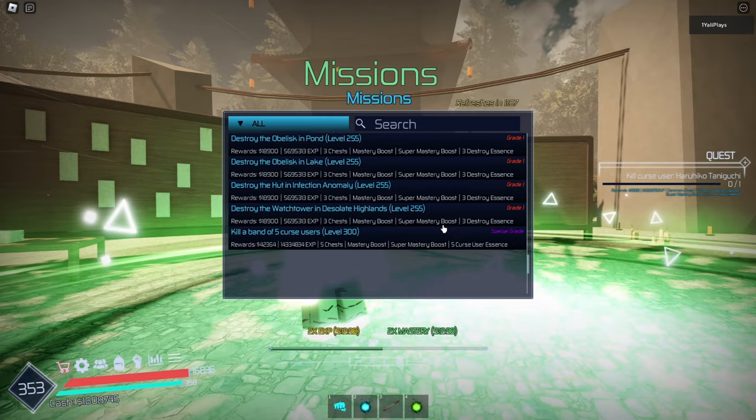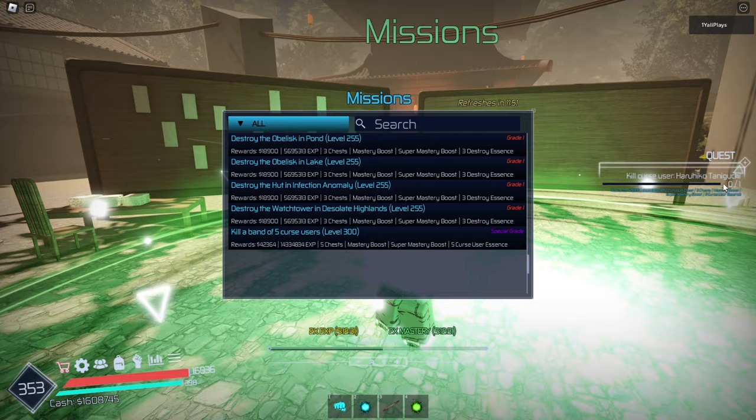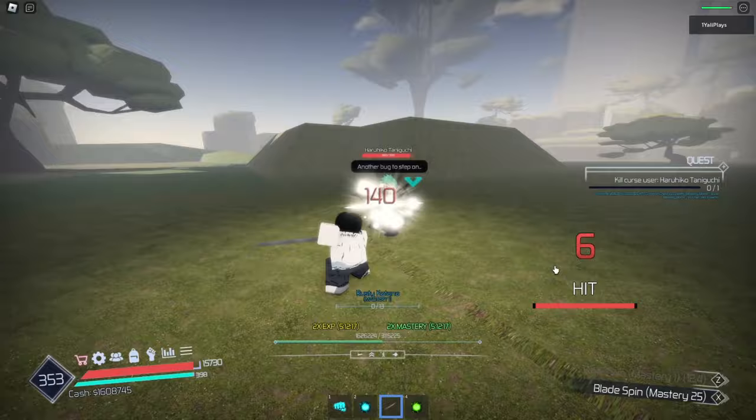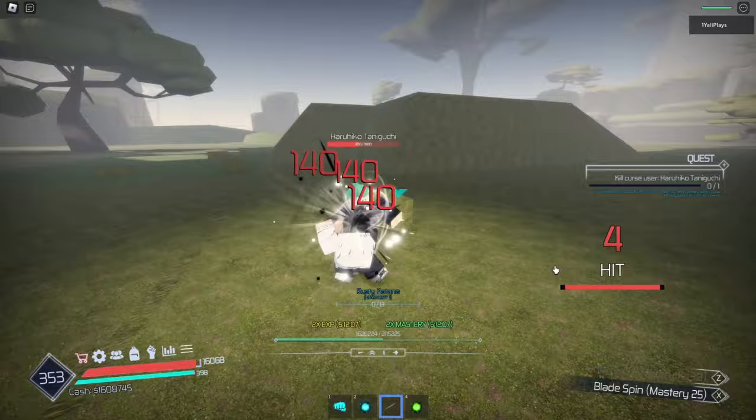I think we are ready to go ahead and do our first mission and see how Rika is. Let's try doing a grade one mission — destroying Haruhiko Taniguchi. Let's start sword right away. I'm doing 140. Wait, let's press down. I'm doing 800 — 860 damage per hit. Rika literally.